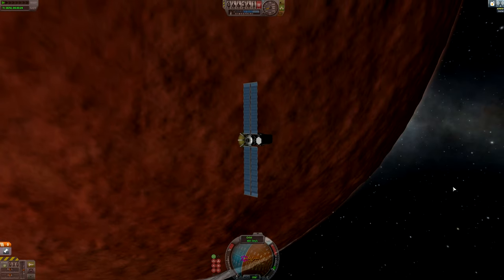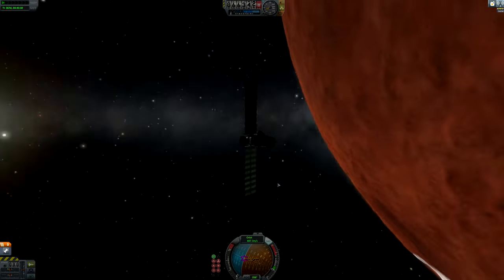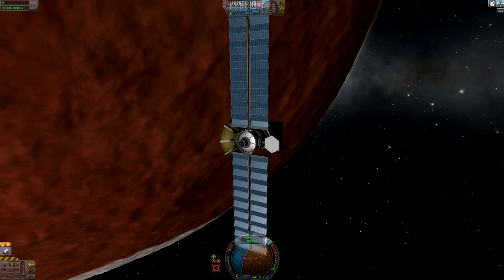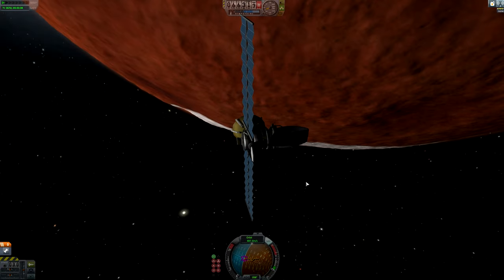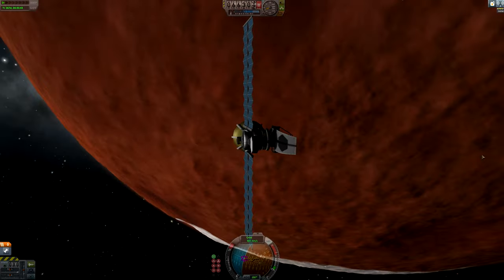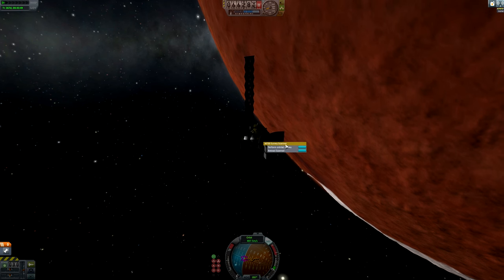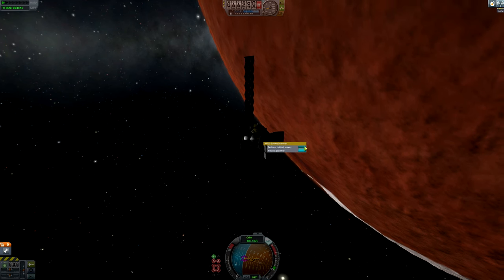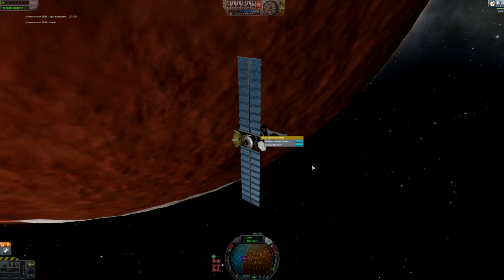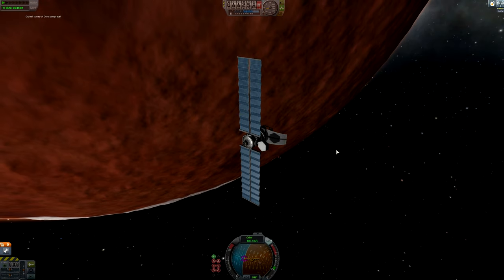Now I'll show you a bit about the resource scanning system. Here we have a resource probe with two different orbital scanners. We're in a polar orbit around Duna — you have to put yourself in a polar orbit to use the M700 survey scanner. Let's activate it and perform an orbital survey. It's now uploading the data with our Communotron, and it's complete. We should now have a resource map of Duna. In the map view we can see a scanline-style overlay.